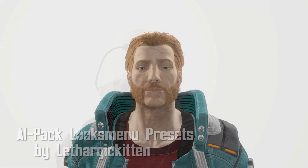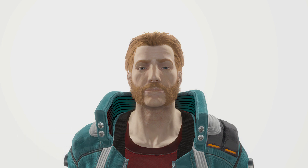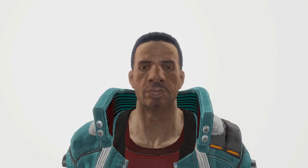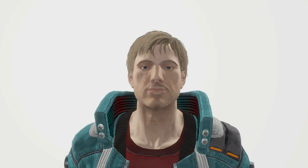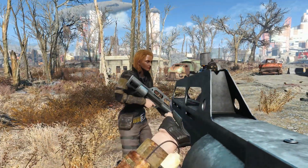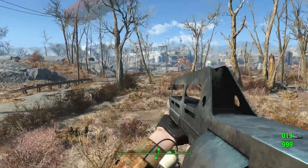You've also got the Al Pack Looks Menu presets by Lethargic Kitten. This has a few familiar faces, such as Al, Janet, Jameson, X-Man, Drinking, and some weirdo named Bill. I don't know about that. And I have died, so now Janet has a super tan. Great job, Fallout.